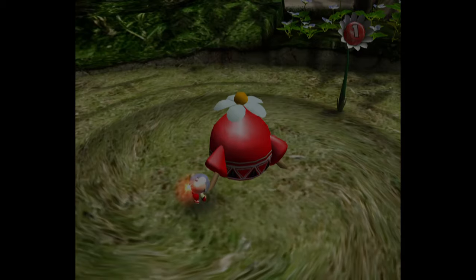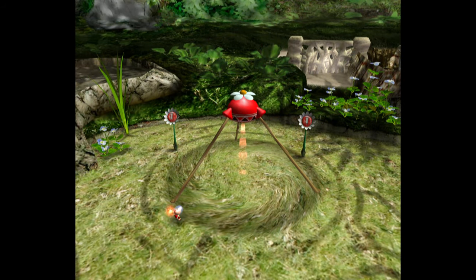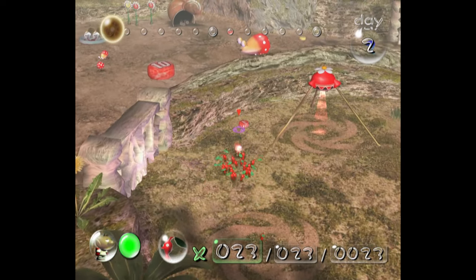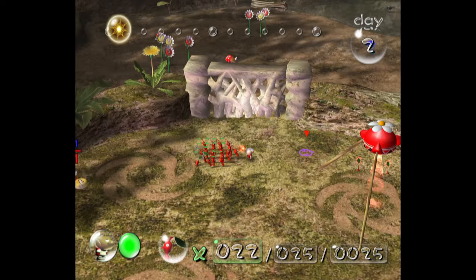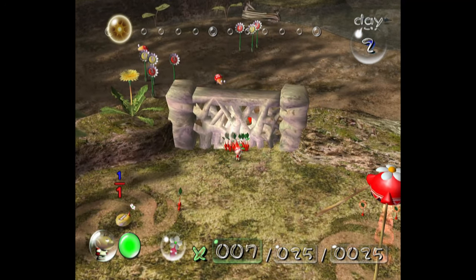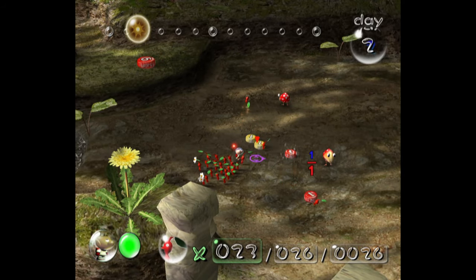Right off the bat, we're going to be skipping day 1 because there isn't a single enemy, so it really isn't any different than a regular run. On to day 2. The first thing I do on day 2 is start to gather up some pellets. Pellets are going to be incredibly important in this run — since we can't kill anything, they're going to be our only way of sprouting new Pikmin.